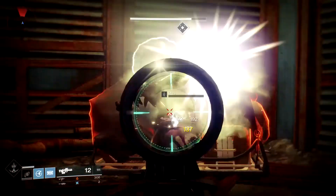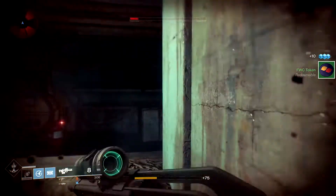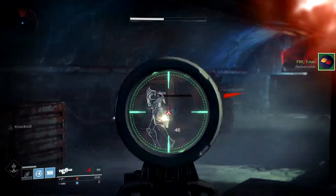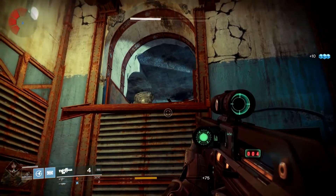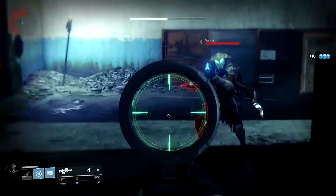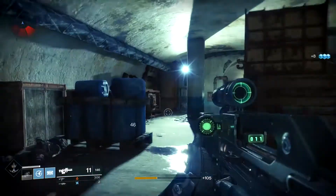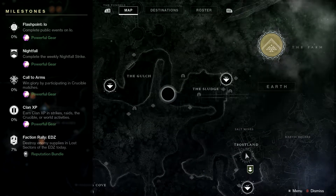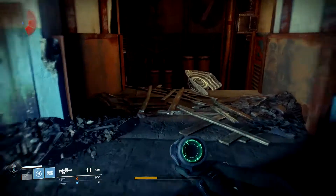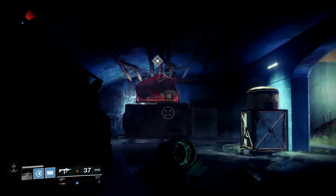Get out of the way! Be careful — the explosion radius on these things is ginormous. As you can see, the player had a little trouble and almost took himself out. Destroying one of those gave us 7% for our weekly.